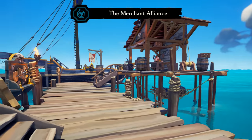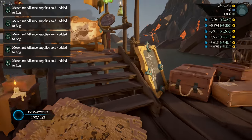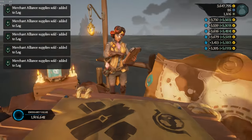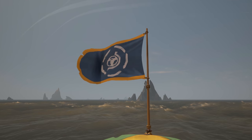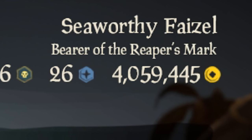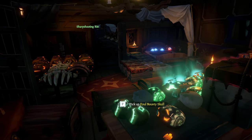I decided to go through my plan in order of difficulty, so the next order of business was raising the merchant emissary flag and doing a commodity run. Six outposts later, I had stocked up on more commodities than I could count and decided to turn them all in at Morrow's Peak. It was at this point that I really felt like I was cheating the system. Commodity runs are about as low risk as you can get, and here I was making fat bank without even firing a shot. We had just turned an investment of 100,000 gold pieces into 600,000 gold revenue, meaning that this hour-long trip came with a net half-million gold in profits.